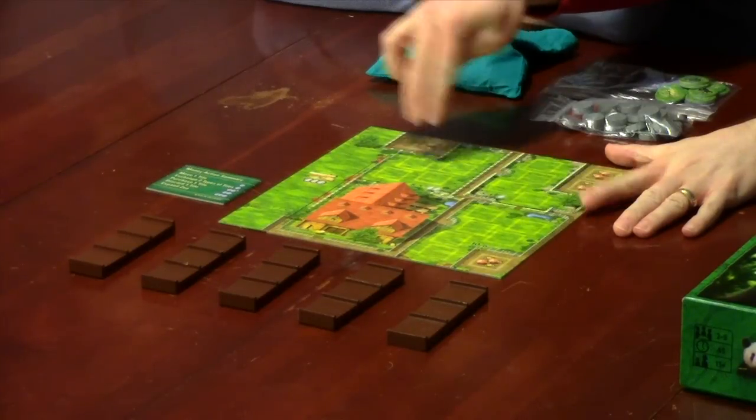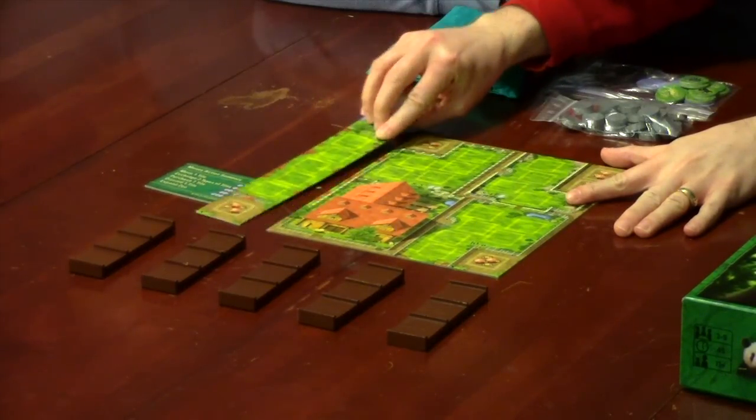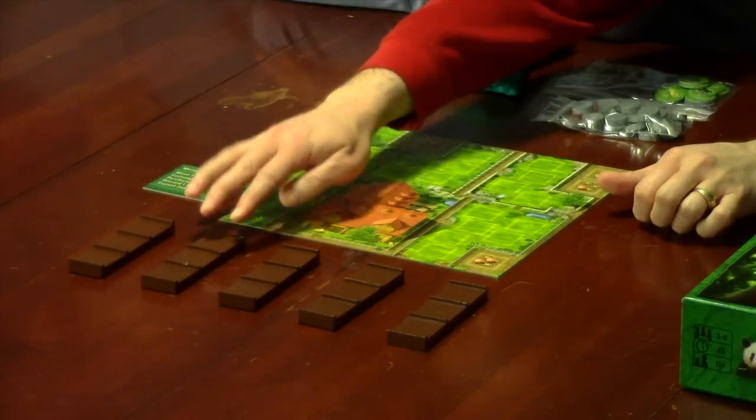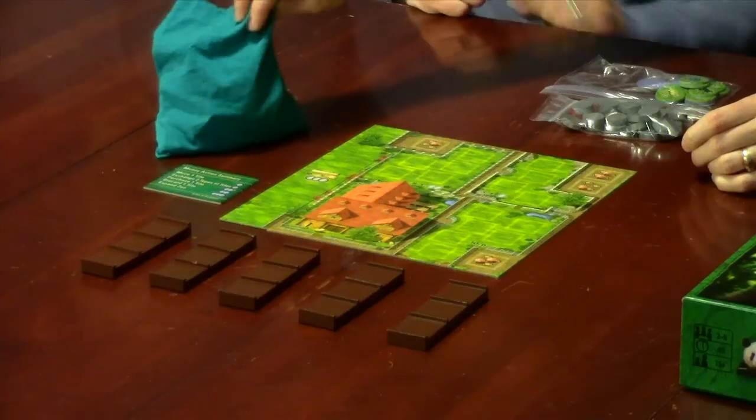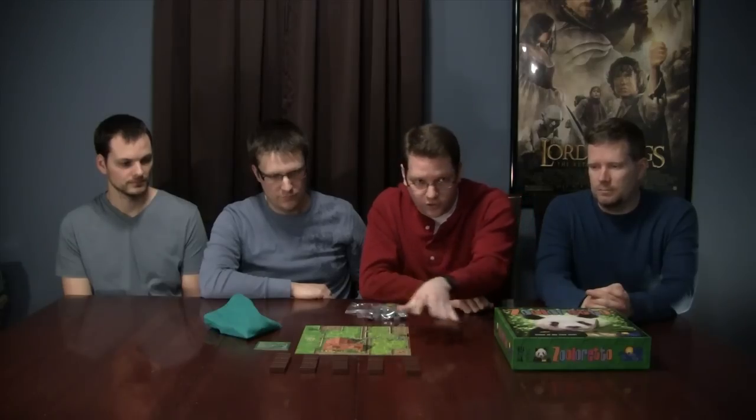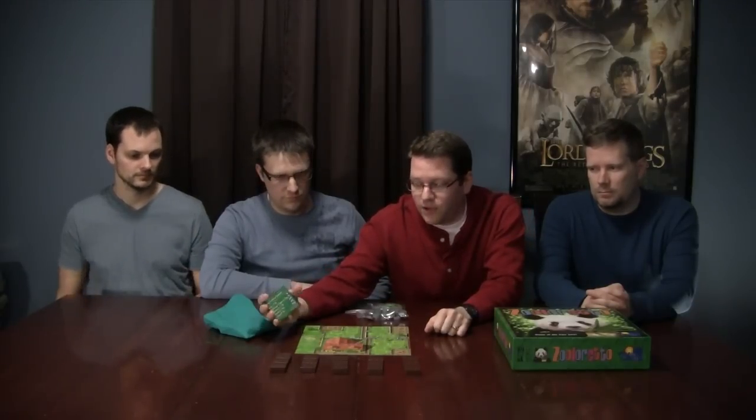You start off with a zoo with three enclosures, and then you have the option for a fourth enclosure that is flipped over face down. Each person has their own zoo — this is actually a map/board that everybody gets. In the middle of the table, you'll have as many trucks to receive shipments of animals as you have players.